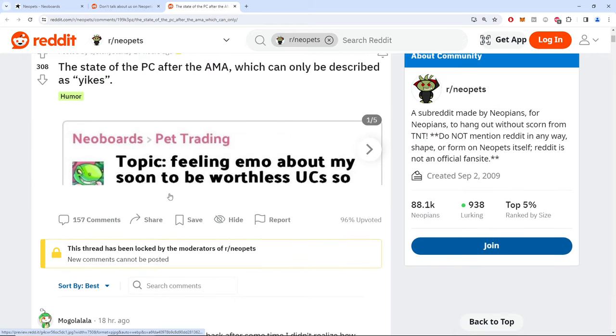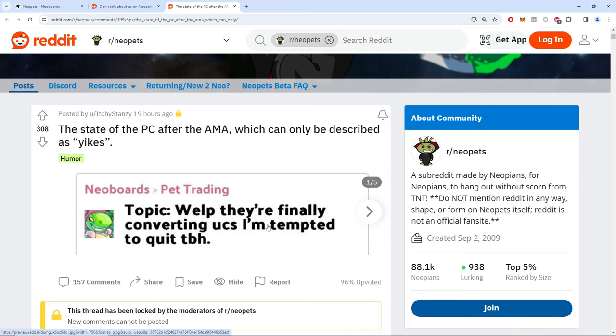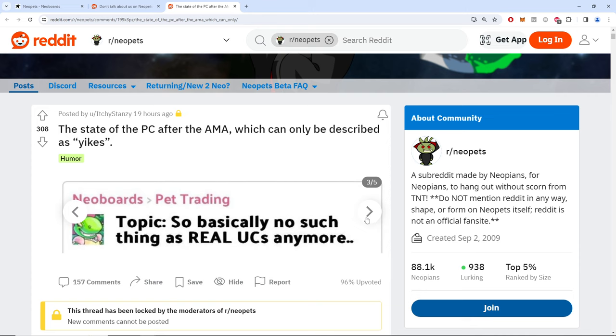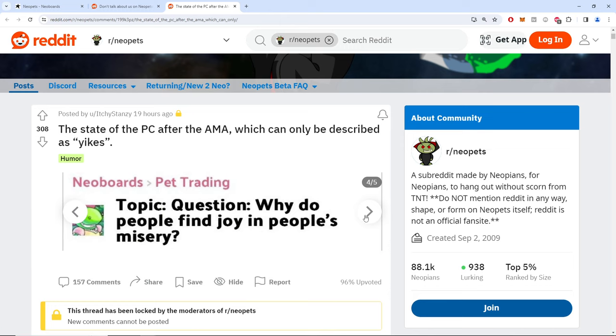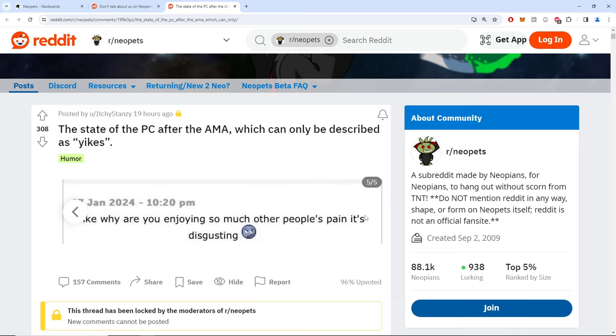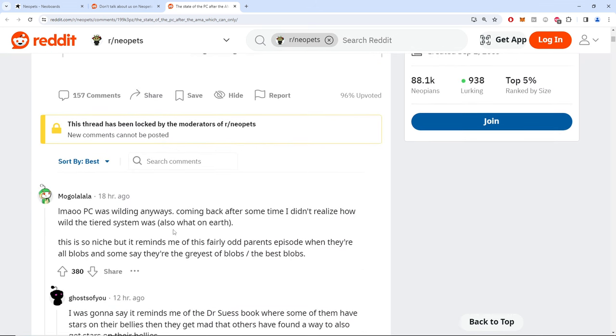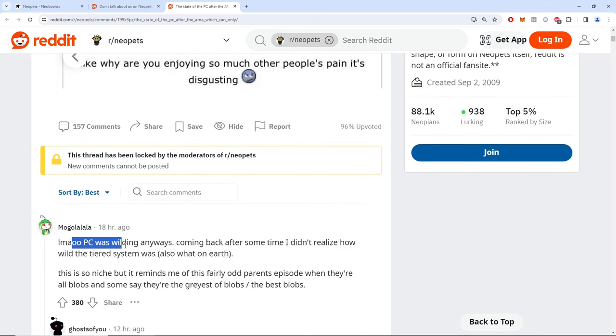This is also why I wanted to make a video. Someone says: 'They're finally converting UCs, I'm feeling emo about my seemingly worthless UCs — basically no such thing as a real UC anymore.' Why do people find joy in people's misery? The pound chat was wilding anyway.